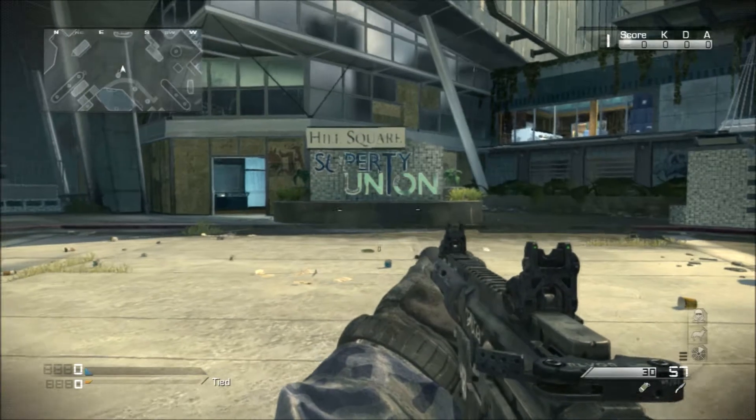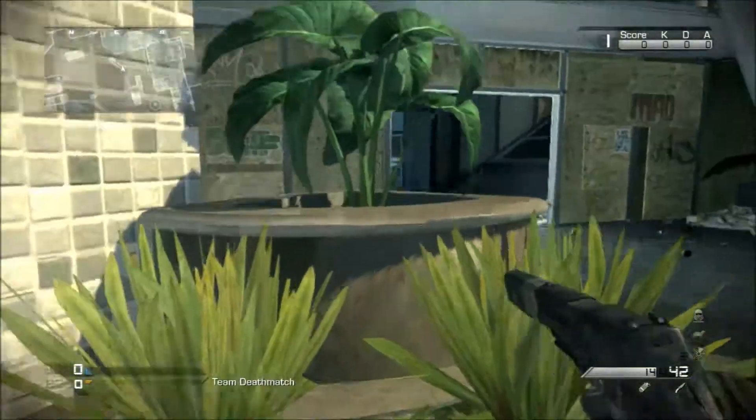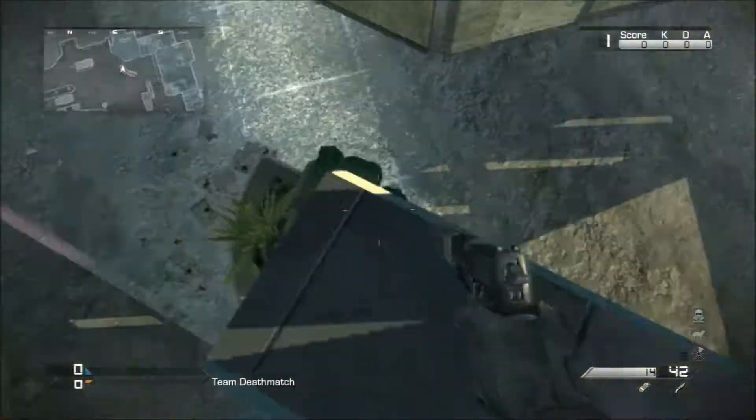What's going on guys, MFK Clicks here bringing you another Call of Duty Ghosts glitch, this time on the multiplayer map Stormfront. It's a really cool wall breach — you can do this online and you're pretty much invincible up in the spot. What you want to do is come over to this building here.